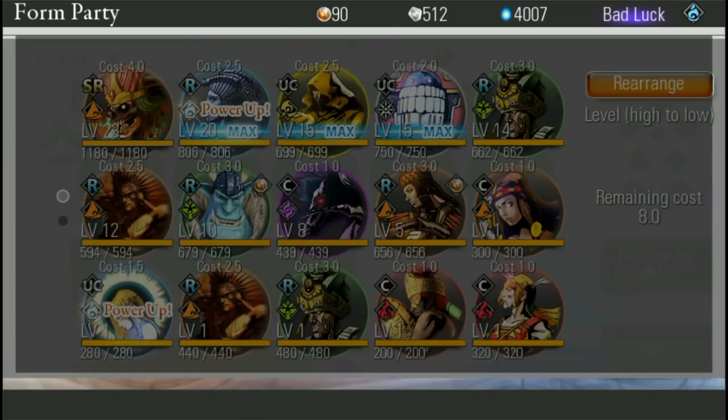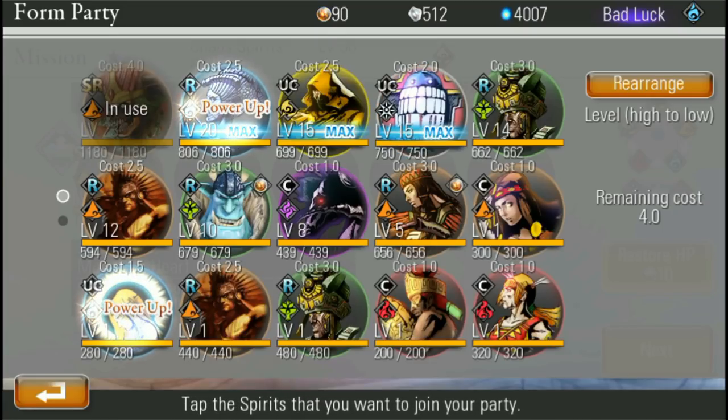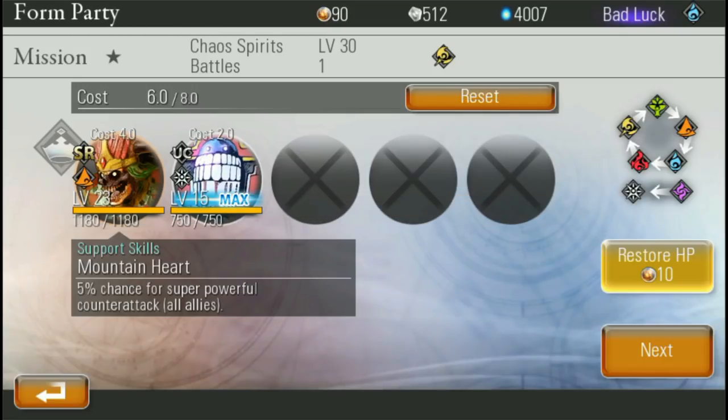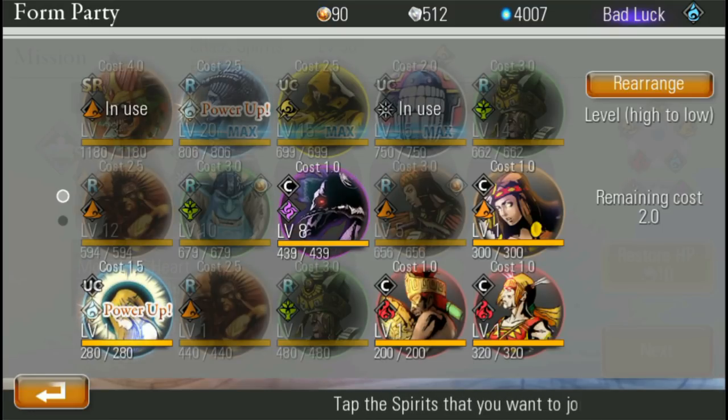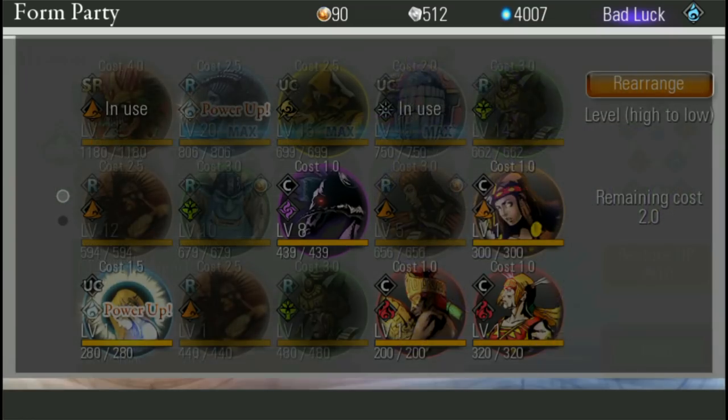I guess we'll go with my highest level guys. Let's get in my earth man — I have four more cost I can spend. Let's put in the Kachina, because that's a very powerful one. And I've been using this one a bunch lately because it has a good battle skill, which you'll see in a second.